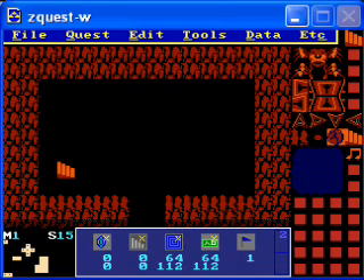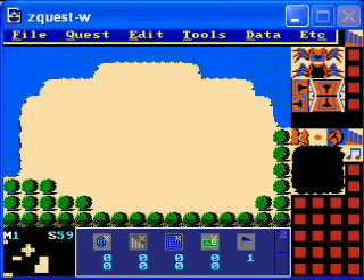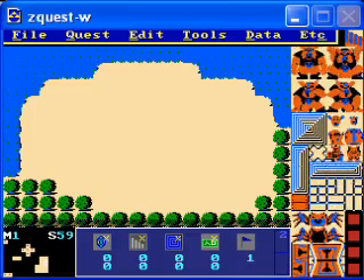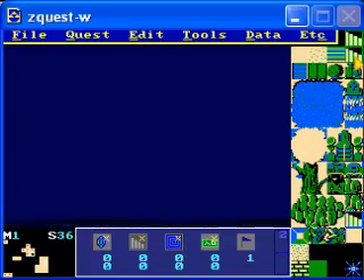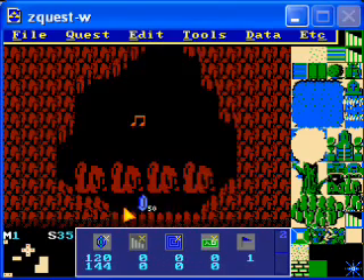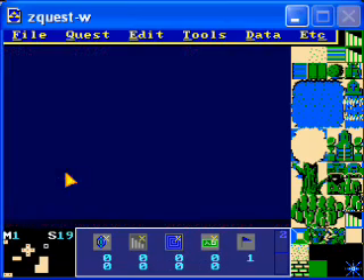When you go up the stairs, the tile warp will take you to this overworld screen, which I also made before I started recording to save time. Here you want to have a downwards-going staircase in roughly the same place as the upwards-going one in this cave. This one is going to be referred to as the Decoy Cave. You'll see why in a bit.